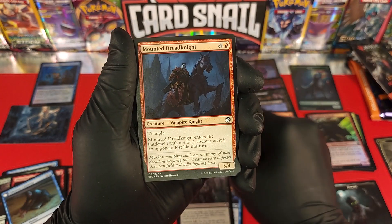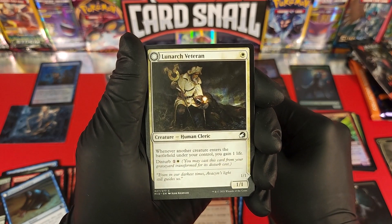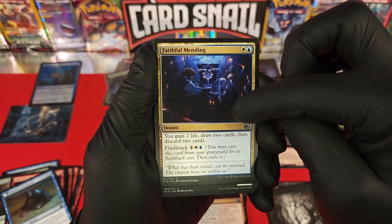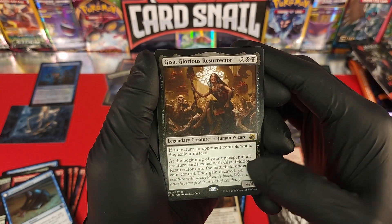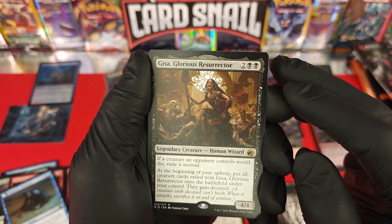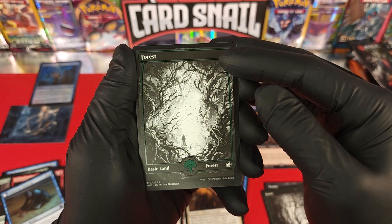Rotten Reunion. Mounted Dreadknight. Candle Trap. Moon Rager's Slash. Lunark Veteran — cool looking, like some kind of moon priest. Into the uncommons now — Hungry for More. Faithful Mending — she's got candles floating around, super cool. Ambitious Farmhand. Gisa, Glorious Resurrector — that's a rare card, really cool art, she's got a shovel. And we got another of the green forest land with that super cool special ink — loving it.